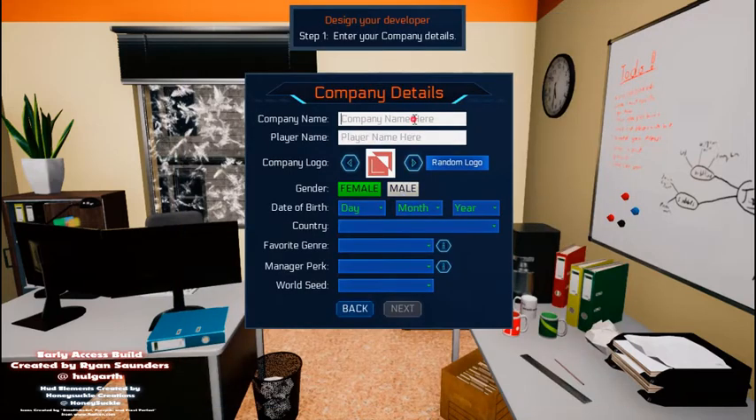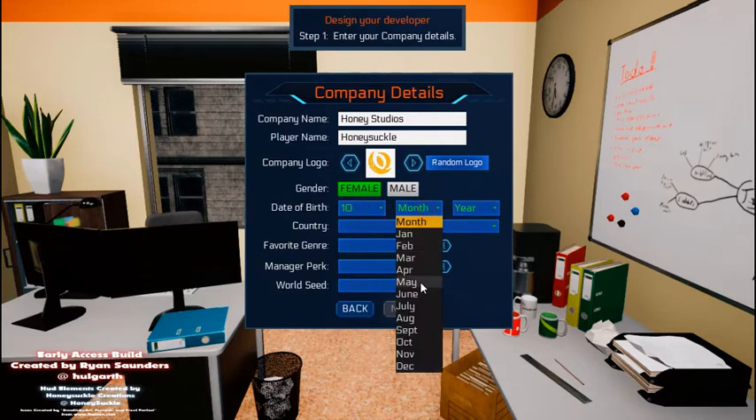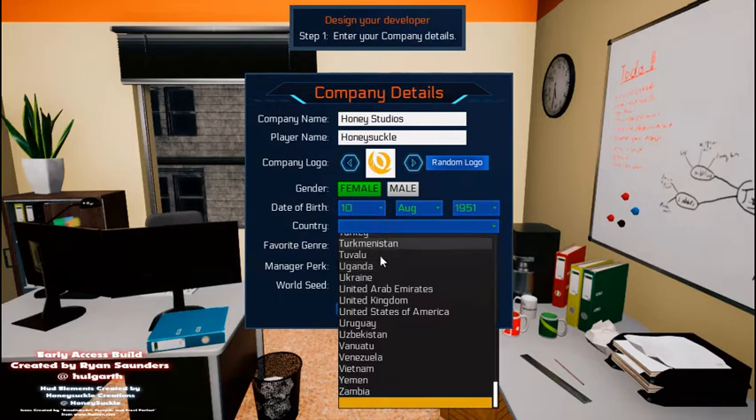So let's start a new game. We'll call it Planet Studios. The name is generated — I didn't like that random one, but I like that one. Email the 10th of August. We'll just choose a random year, all the way down here at the bottom. I'll make myself really old.